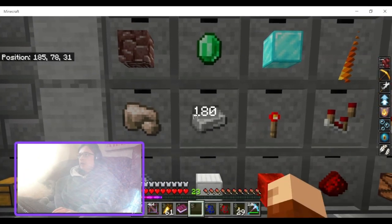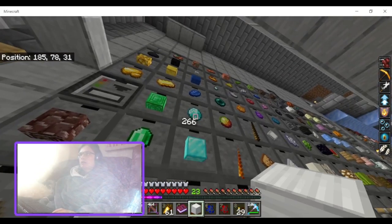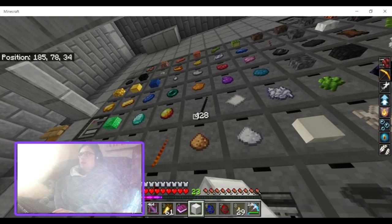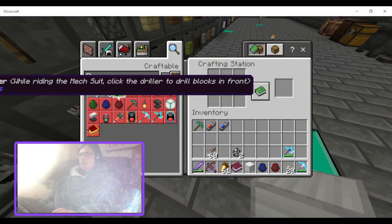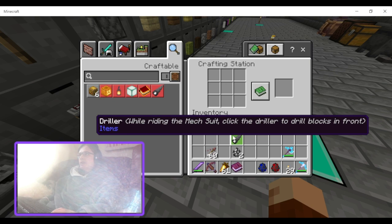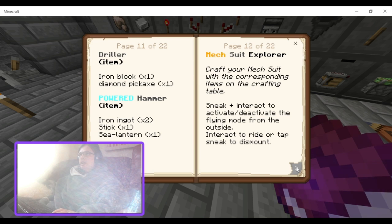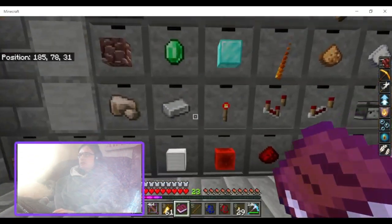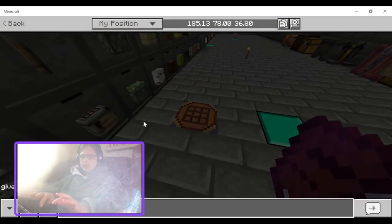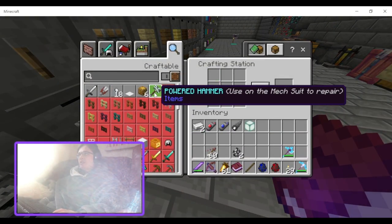I got two extra ingots. So there's also a drill item — that's an iron block and a diamond pickaxe. Driller: while riding the mech suit, click the driller to drill blocks in front. And then there's the power hammer, which is two ingots, one stick, one sea lantern. I don't have a sea lantern so I'll just give myself one.